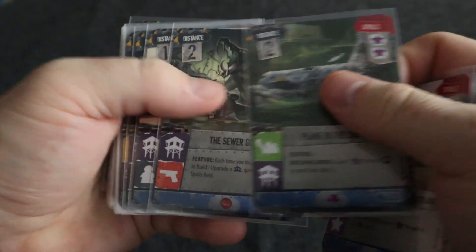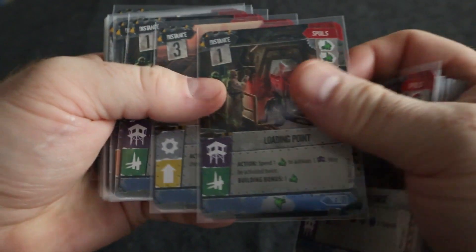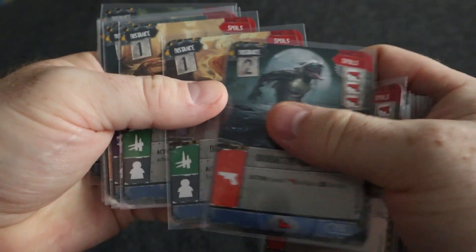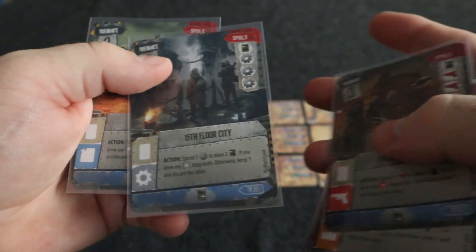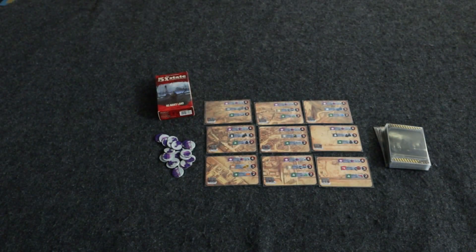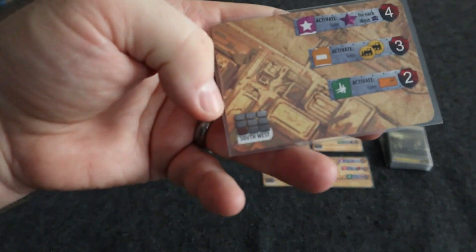You'll mix that stack into the base game — that's 90% of the setup. The other 10% is going to be setting up this board here. When you see these cards, it's actually going to show you the location that they're going to go in.